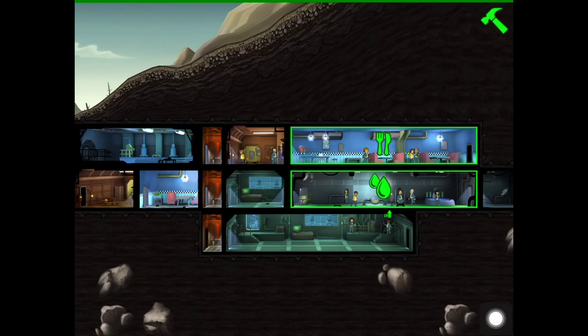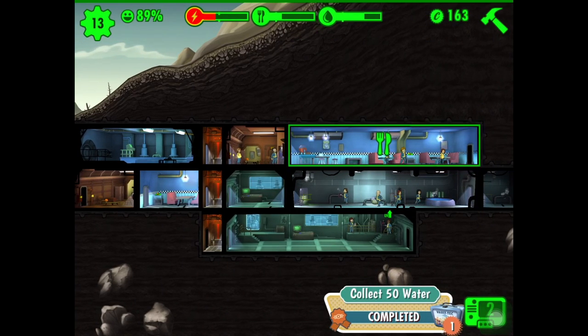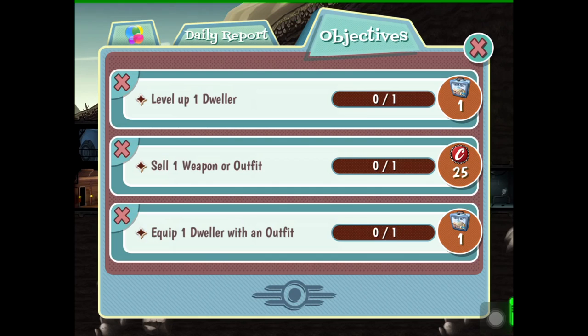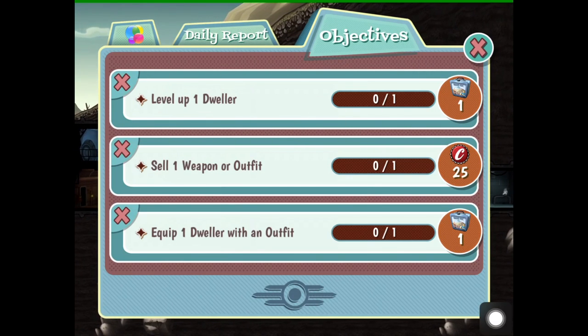When you collect the water here, I will show it to you — I collected 50 water, we just get a lunchbox and then the loop begins. Now I can level up one dweller and there is a lunchbox again. This loop and glitch allows you to collect an enormous amount of lunchboxes at the beginning by skipping the other two objectives and doing the third objective over and over again.